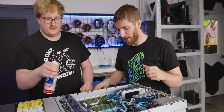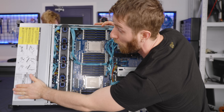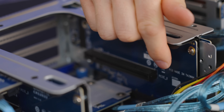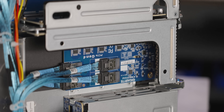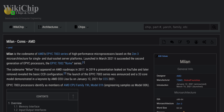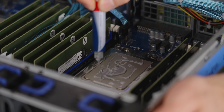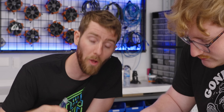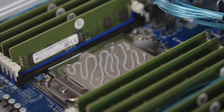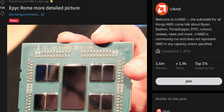When applying thermal paste to these EPYC CPUs, you wouldn't usually bother doing a spread on a little consumer CPU, but these things are so huge because there are multiple dies under the heat spreader. It's not like a traditional CPU where putting compound in the middle covers the hotspots — there are lots of hotspots, very widely spread.